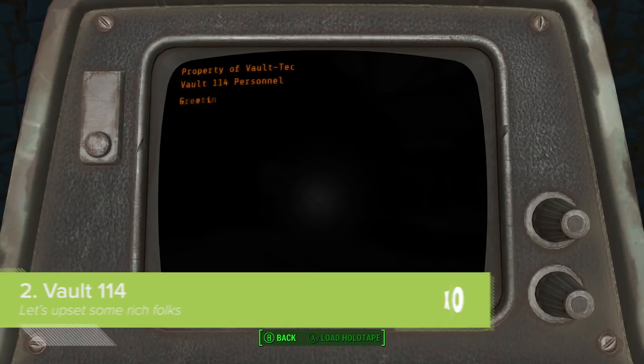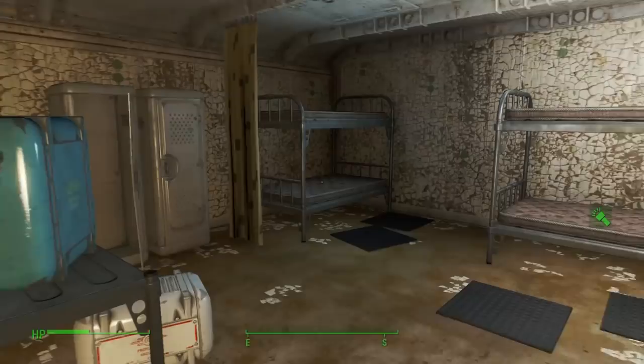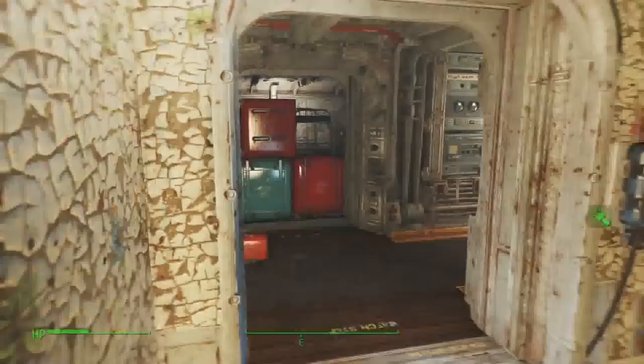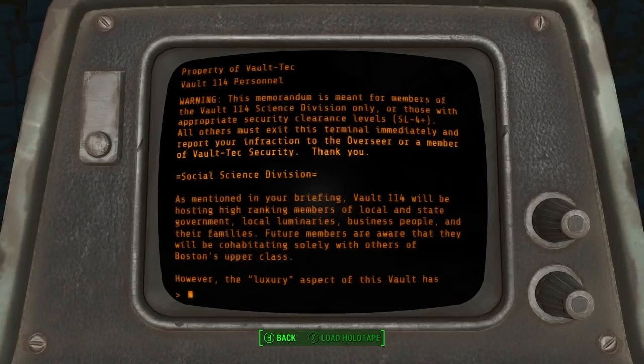Vault 114, underneath Park Street Station, was created to house Boston's social elite in the case of nuclear war. Its residents were promised state-of-the-art luxury accommodation where they would mingle only with the cream of Massachusetts society. But the accommodation is the opposite of luxurious — Vault 114 was designed to be as cramped and uncomfortable as possible, with whole families crammed into single rooms, shared bathrooms, and minimal comforts, to test how the previously well-off residents would cope with stressful situations.